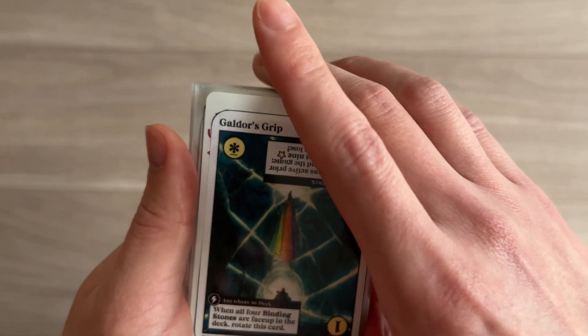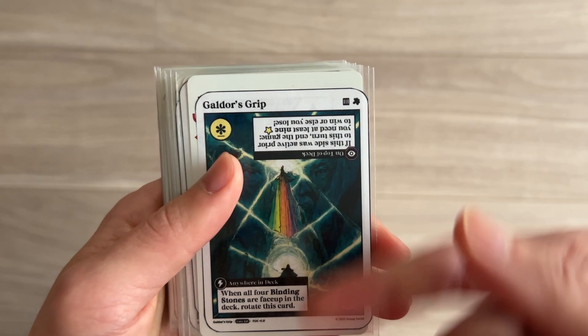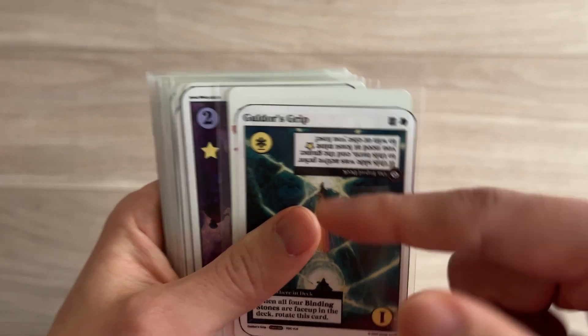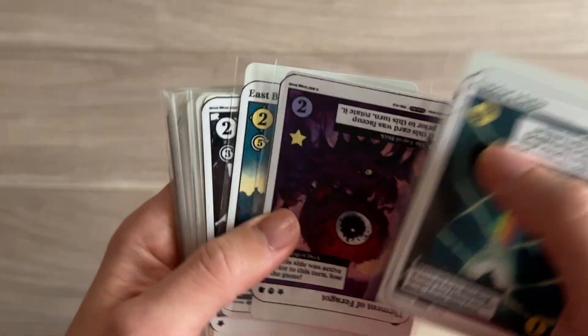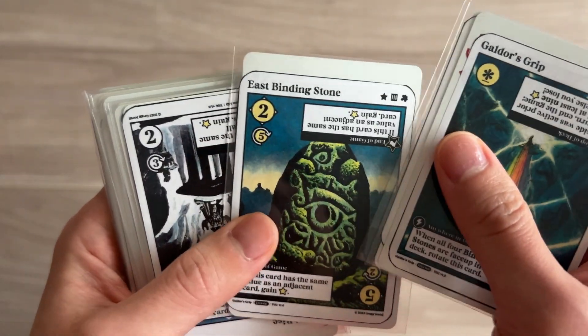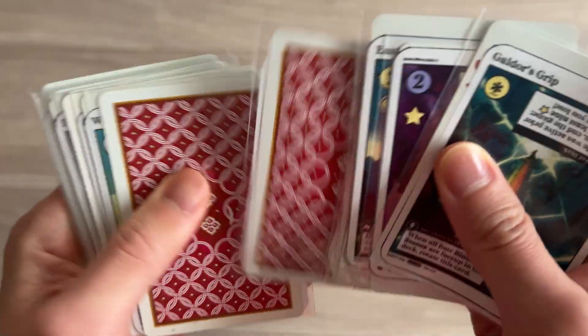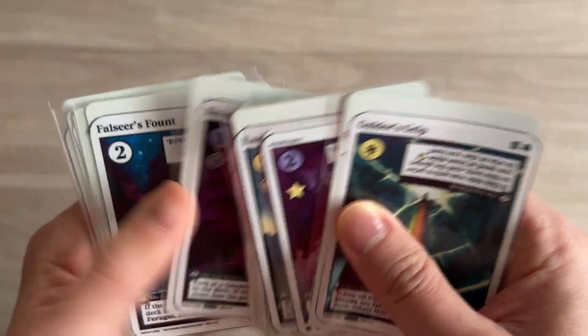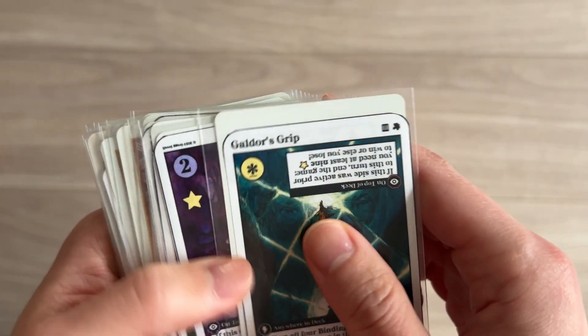Galdor's Grip - when all four binding stones are faced up in the deck, rotate this card. I didn't know, but once I reveal the fourth binding stone, even if I don't see him yet, he can be rotated at that point. So I think right now we have three of four - we have East, South, and North. We need one more.